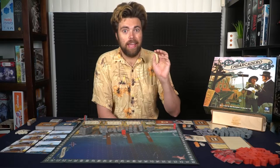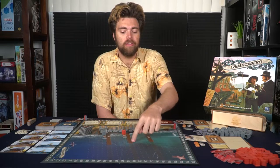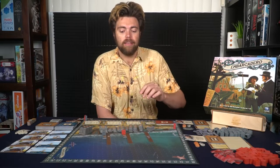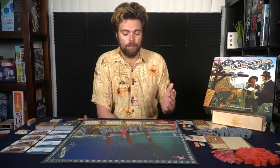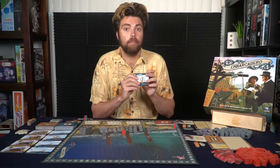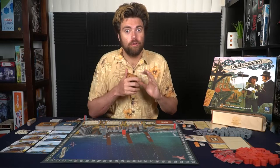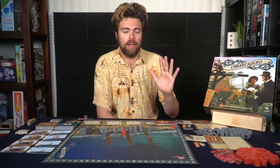Each player is going to get a three-spaces-long ship and they can place it adjacent to any of the ports available to them, as well as placing one of their buildings on the ship of their choosing — the one that they placed down. Then begin the game by selecting five cards of the eight that you selected and pay the cost of the top left hand corner of the card to keep it in your hand. Discard the rest of the cards that you're not going to be utilizing and begin the game with those five cards.